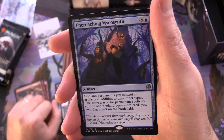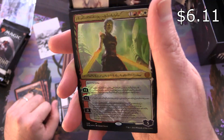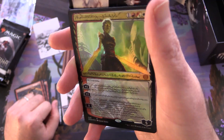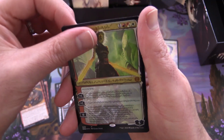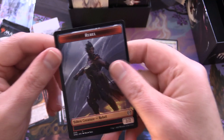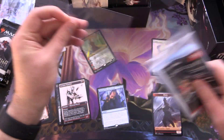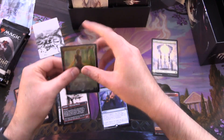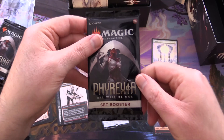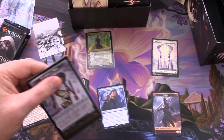And Encroaching Mycosynth. What is it? Yes — a Phyrexian Nehiri! Mythic! We've got to sleeve that up. That is awesome — have not pulled one of those yet. In my excitement I totally spoiled it, but we'll put that in a sleeve like so and hope we get even more where that came from. Off to an excellent start here.